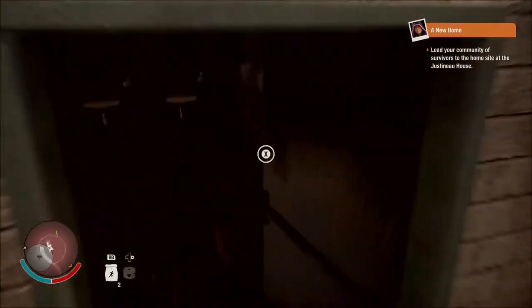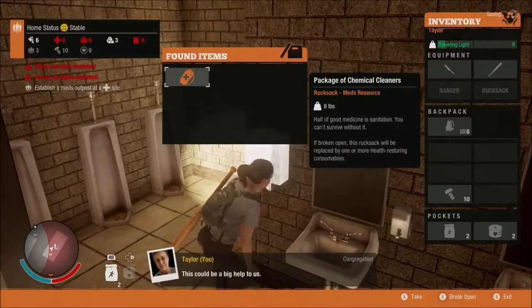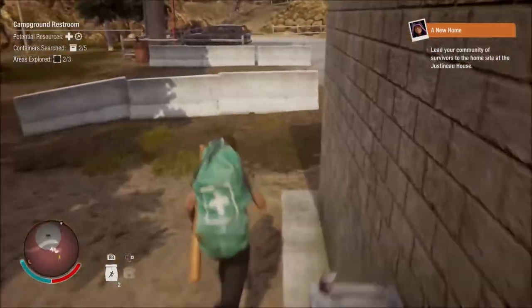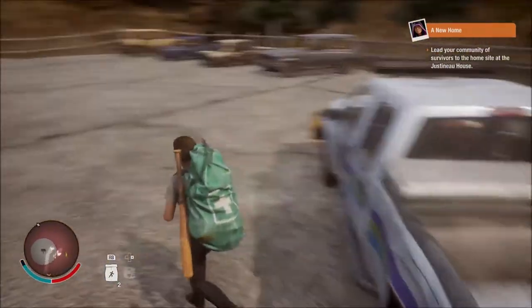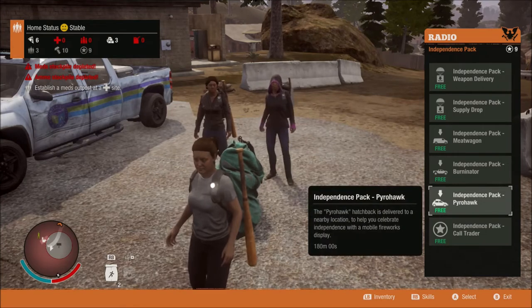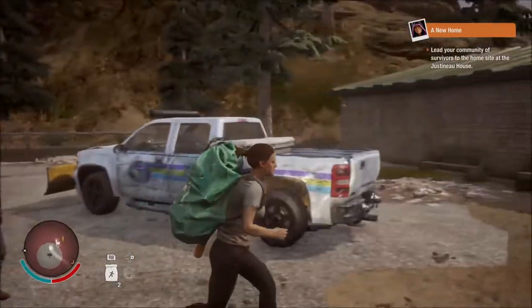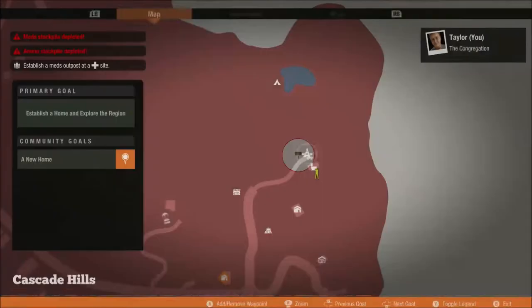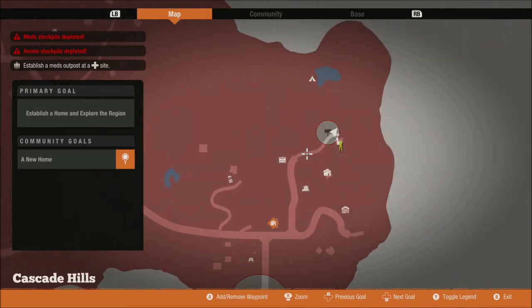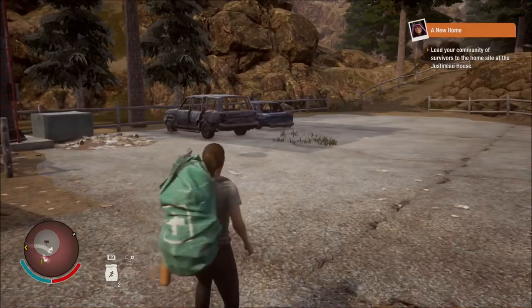There's a horde nearby so we got to be careful. I just made a lot of noise - not good. We did get a bag of meds, so that's a good start already. We are going to go ahead and call upon our car. Where's our car exactly? Because I called for it. It got delivered all the way over there. That's not good at all - we're going to have to run all the way down there. We might as well go to the house then, if we've got to run all the way down there.